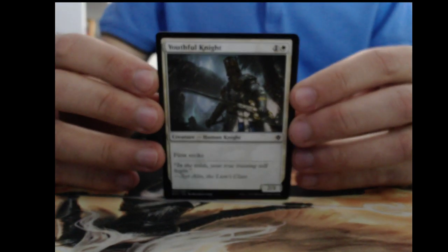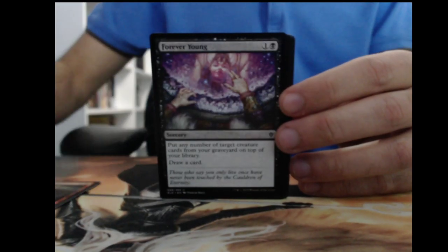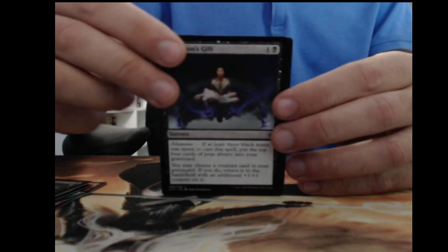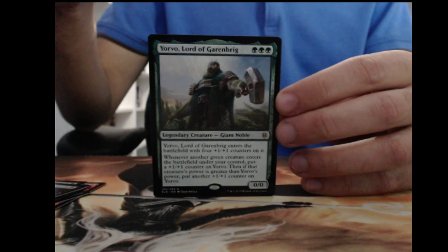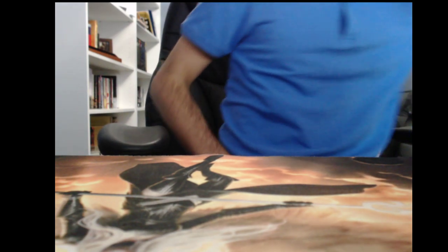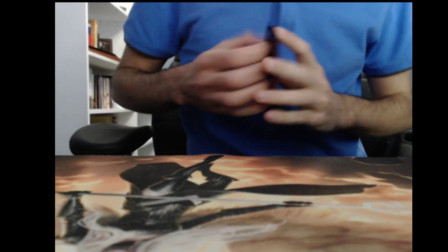Youthful Knight, Opt, Thrill — just going to go faster through these so this video isn't two hours long. Brimstone Trebuchet, Golden Egg, Tall as a Beanstalk, Adventurous Paladin, Steel Claw Lance, Epic Downfall, Cauldron's Gift. Yorvo — pretty good card for Mono Green Stompy, gets big pretty quick, and might have some EDH applications. This is Dwarf number two of seven.